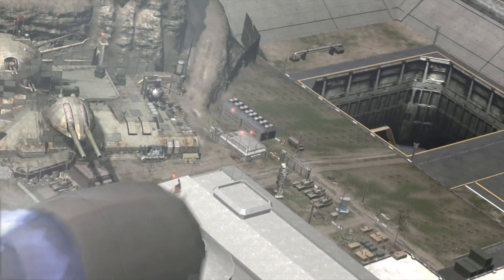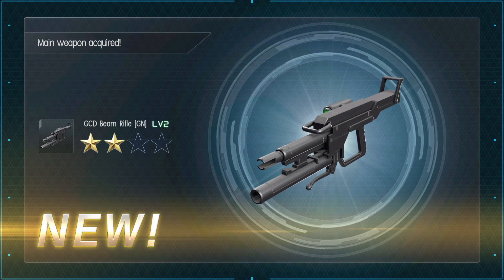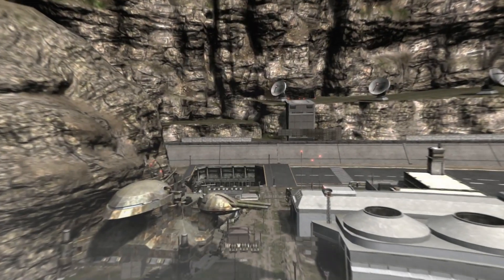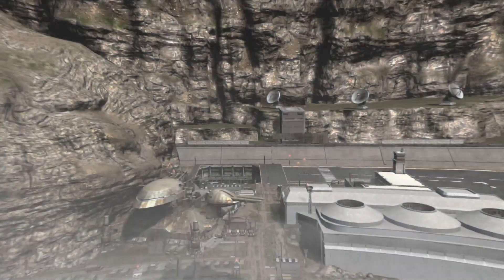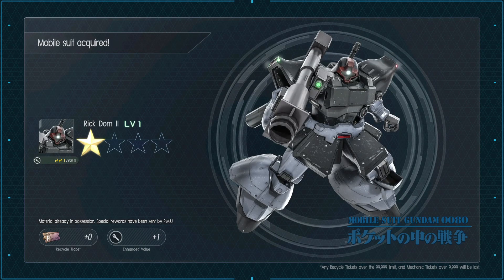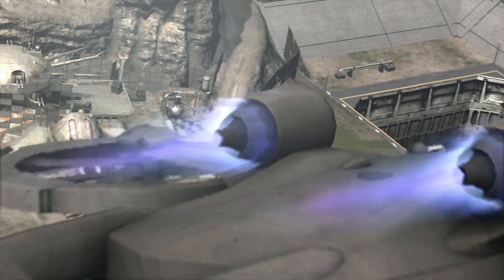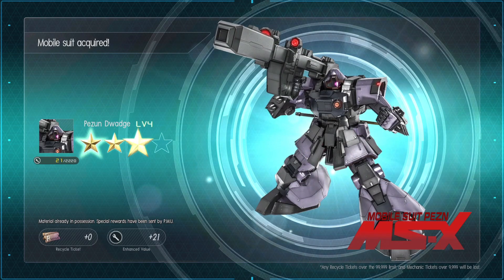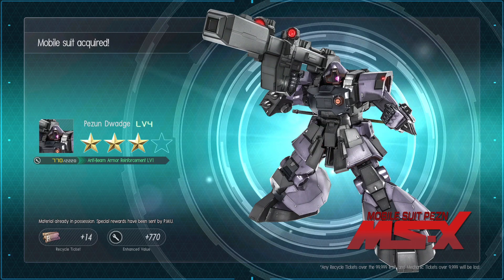A level five Gigan — I really like the Gigan. A beam rifle for the Gun Cannon Detector. Another Hyper Bazooka Kai. Another Rick Dom II — I have a lot of these. Peasant Witch. What's with all these slidey boys they keep trying to give me?